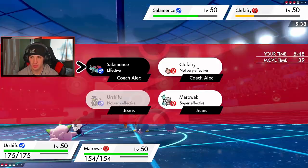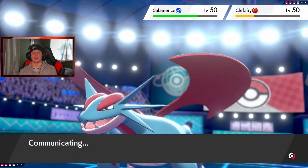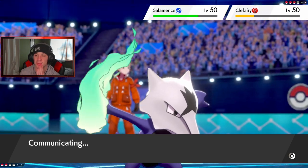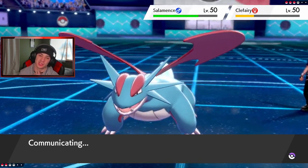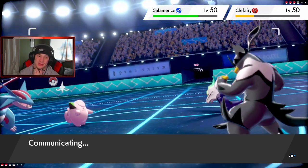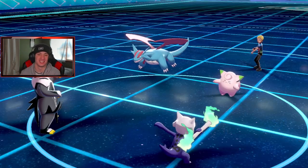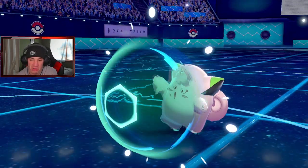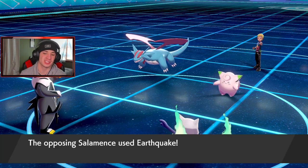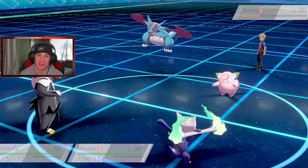I've got to go Wicked Blow and Shadow Bone — let's double up in this Salamence slot. He might protect Clefairy. This one's pretty much wrapped up — he's plus two on speed and attack, that's a nasty combo like double Dragon Dance. I think he's going to go for Earthquake and that just wraps it up — he picks up the double kill and finishes us off.